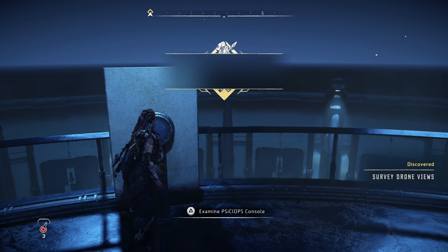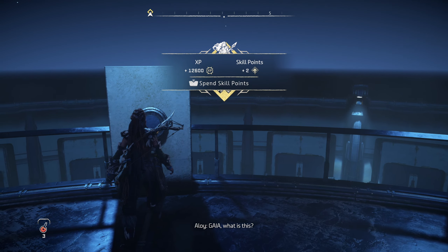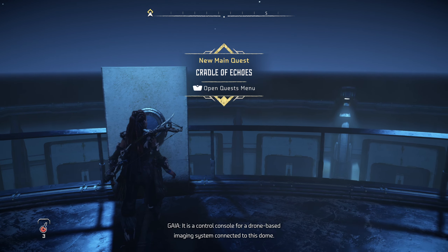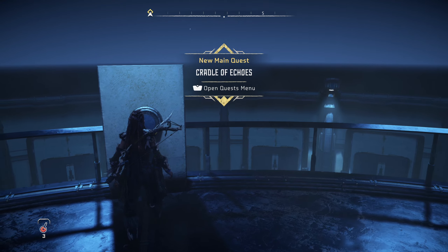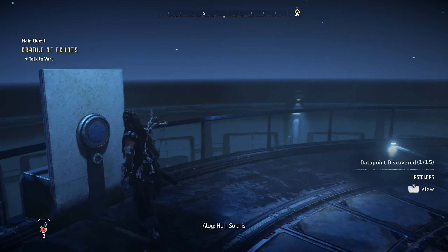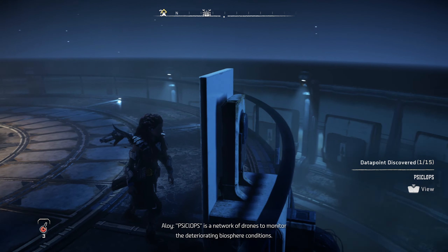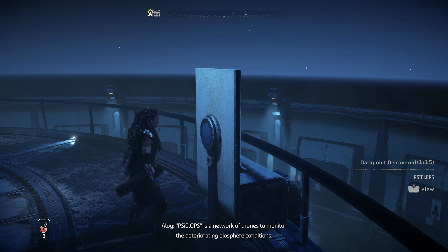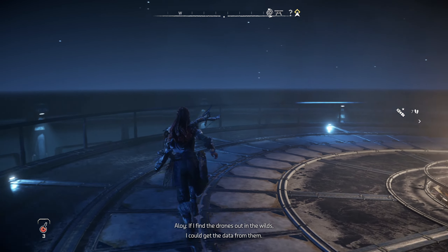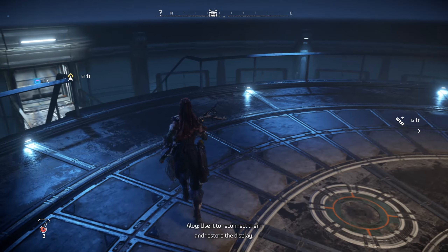Some sort of console - Gaia, what is this? It is a control console for a drone-based imaging system connected to this dome. I will transmit the relevant data to your focus. So this Cyclops is a network of drones to monitor the deteriorating biosphere conditions. It was meant to display on the dome but the drones aren't connected anymore. If I find the drones out in the wilds, I could get the data from them, use it to reconnect them and restore the display.